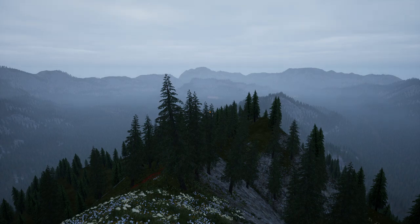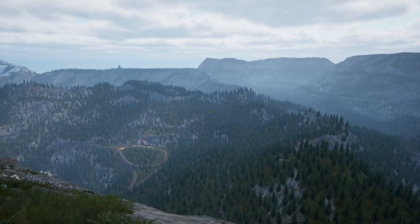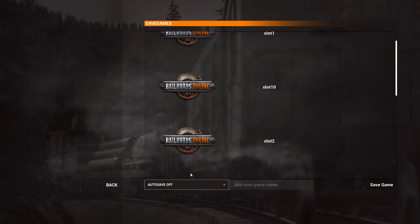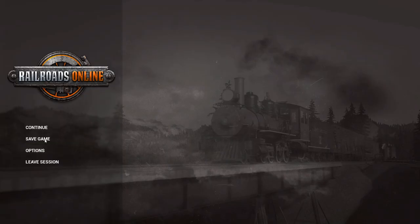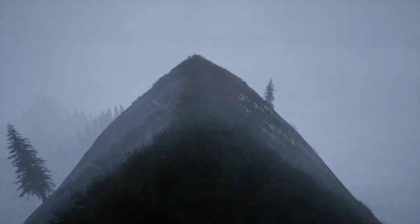They've also improved the save game features in this update. You can now set auto-saves, and your save files will now include photos. Auto-save can be set anywhere from one to 60 minutes, and it'll attach a different photo with each save. You can also change the title of the save file.